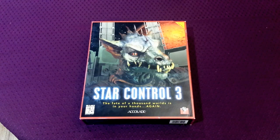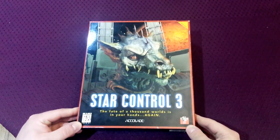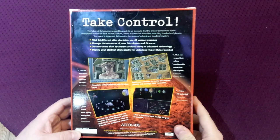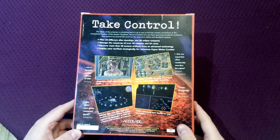Welcome to another random game on Shrinking. The game I have here today is Star Control 3 from the Star Control series. This is one of those games where you sort of fly around the galaxy, fly around space, and you meet different alien species who you can trade with or fight with, and there's some strategy involved.